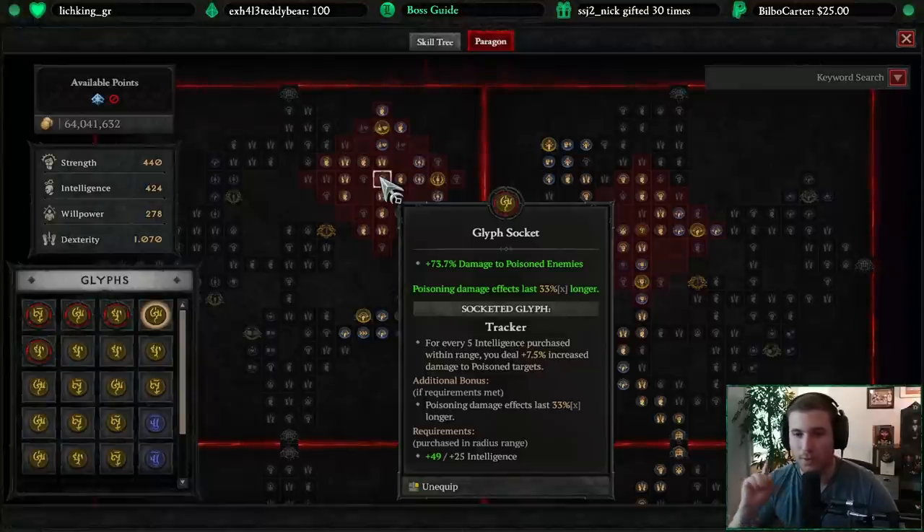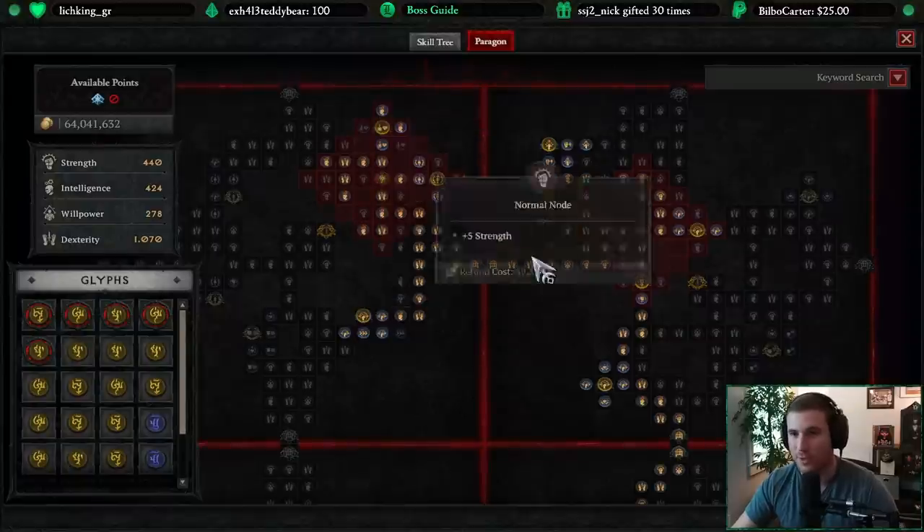My glyphs are only level 15 right now — they can go up to 20, but I think 15 is a minimum and I do want to get them to 20 eventually. The last and not least important glyph is Tracker. For this build specifically, this is going to increase your poison damage significantly — 73% to poisoned enemies. If I get it to 20 it's upwards of 90 plus percent extra damage to poisoned enemies, which they're almost always going to be, especially when we're going off on our DPS spam. This is a huge source of damage, plus some damage to elites.